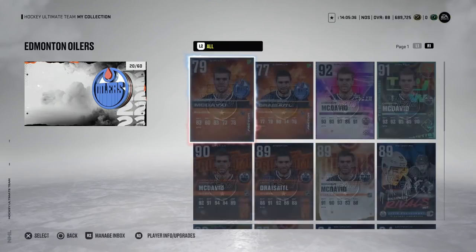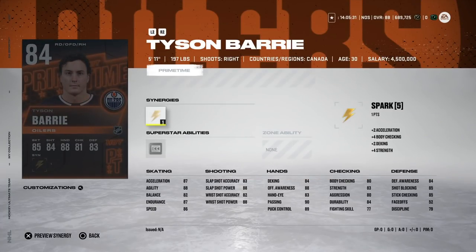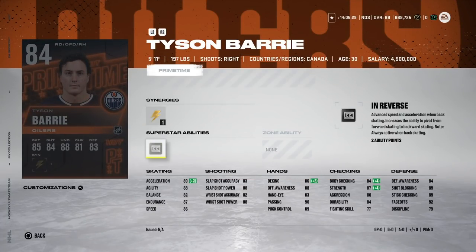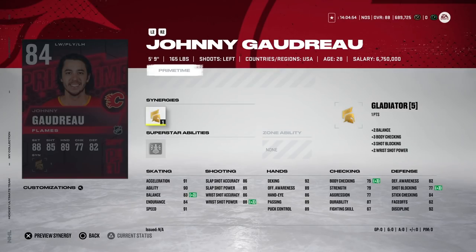Now for some of the more useful Prime Times. First, the 84 Tyson Barry with Spark and In Reverse — actually a kind of nice superstar ability. He's 5'11", which is a little tough for a defenseman, but with 84 body checking it's okay. Acceleration with Spark gets up to 89. His shot is mediocre and there are a lot of good right-handed defensemen, especially X-Factor ones. I'd probably pass on this one.